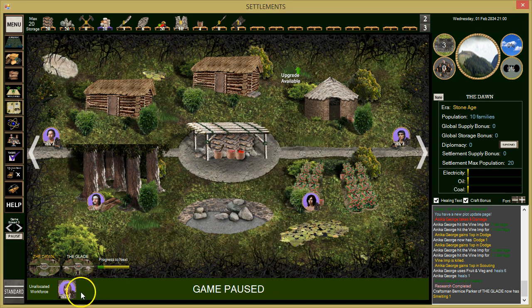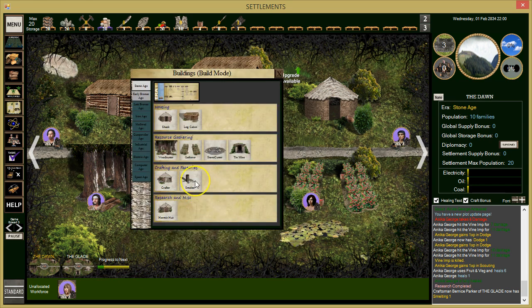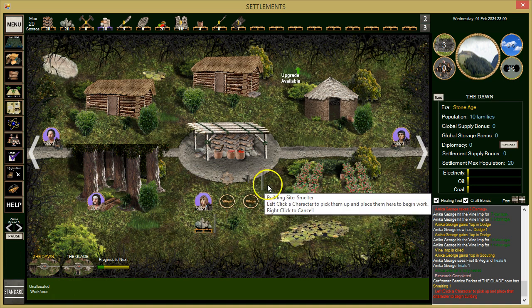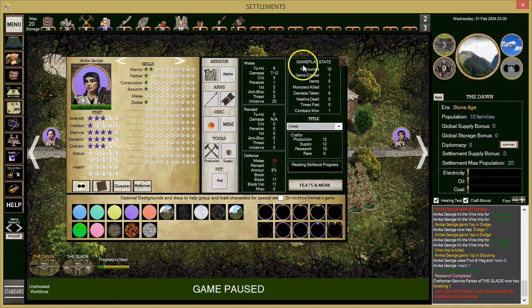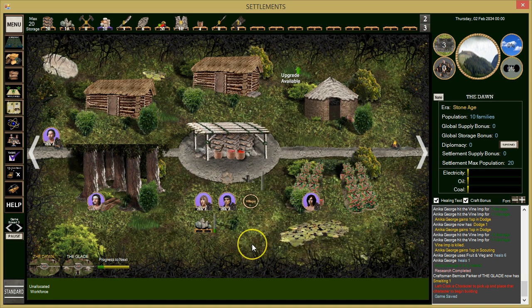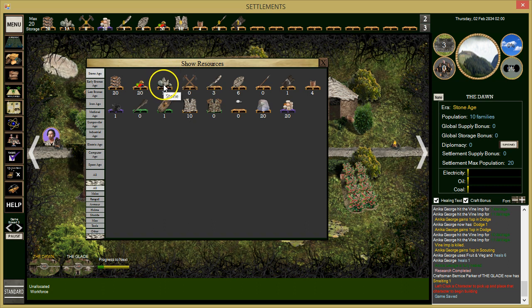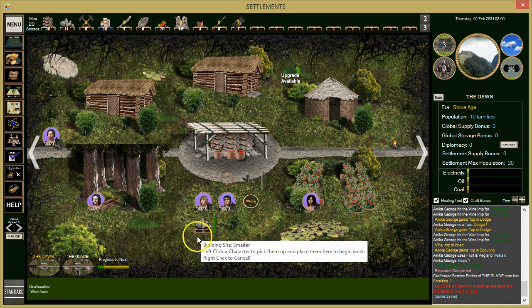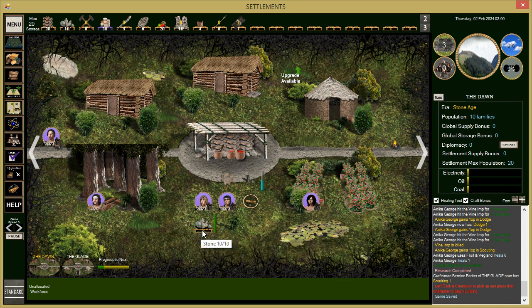We'll get rid of that and have her build a smelter. She'll work on smelting there. We need more stone — we have 14 stone so we should be fine. They're gathering their stone.